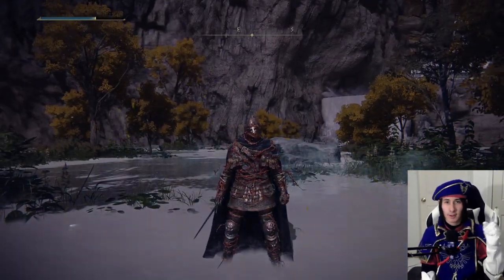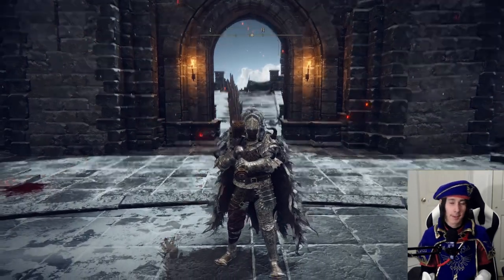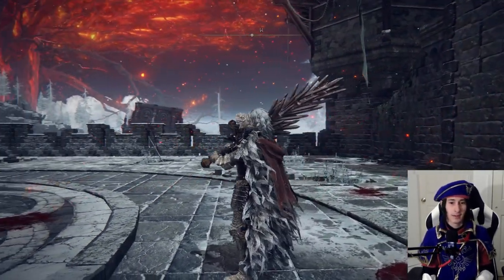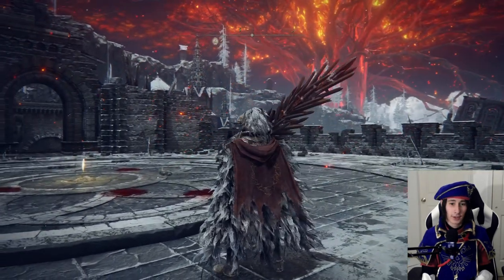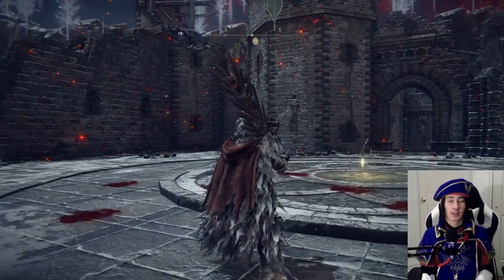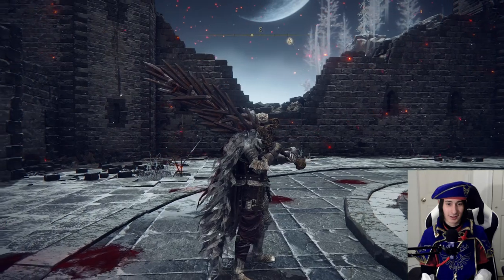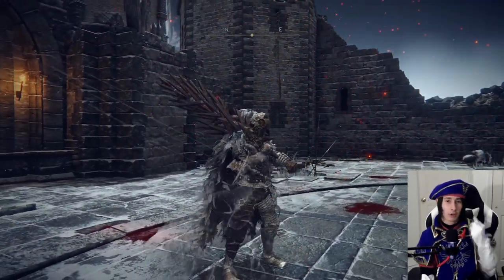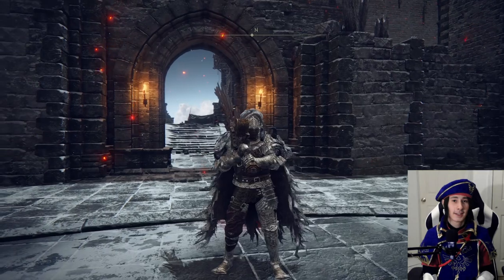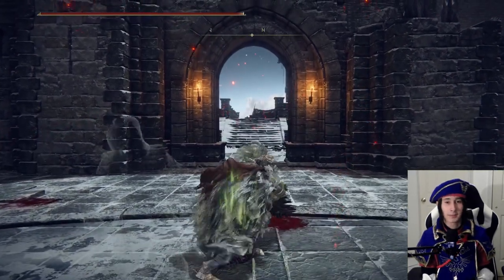You fight Elemer up in the Shaded Castle over in the western part of the Altus Plateau. The Veteran Set from Commander Niall is pretty epic. I love the cape — the design is great, and the back looks absolutely menacing. Commander Niall is a pretty tough boss. I have a video on how to beat him. The set gives off the Commander vibe, and I like how it almost has goat horns or ram horns in the front. It does sport some pretty high defense, so not only are you looking cool, but you're also getting good defense — at the cost of weight.